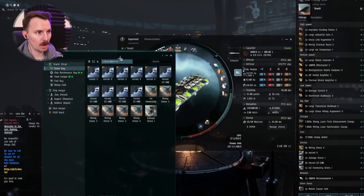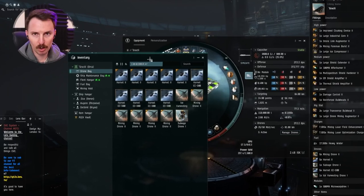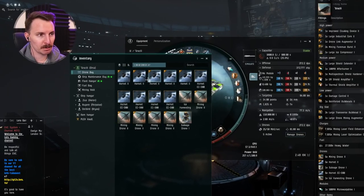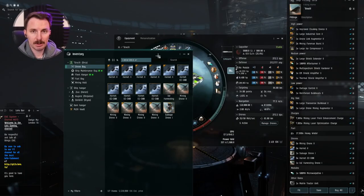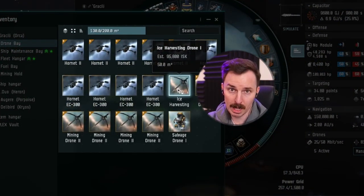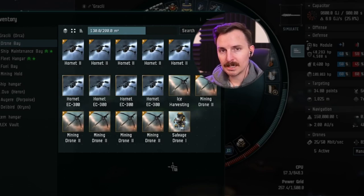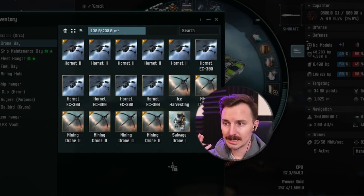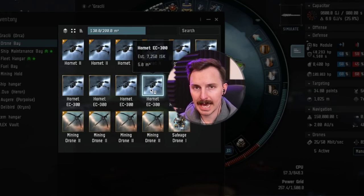Let's talk about what you're going to be bringing along in the massive drone bay that the Orca has. Feel free to bring a variety of drones for a variety of situations since you have 200 M3 of cargo space. Here's what I typically bring: the best ice drone you can fly, some mining drones for asteroid belts, some light and medium combat drones to defend yourself from gankers and rats, a single salvage drone to help clean up wrecks, and some EC-300 drones for anti-gank measures.